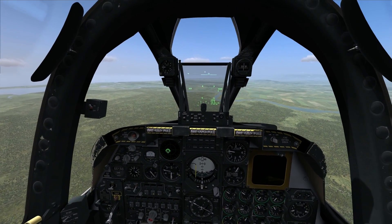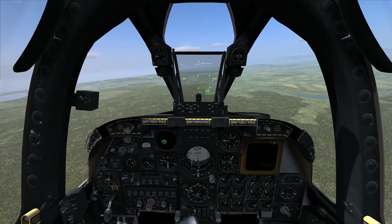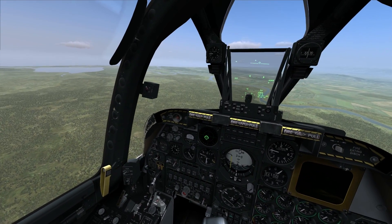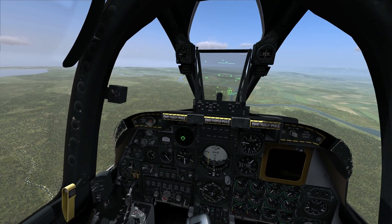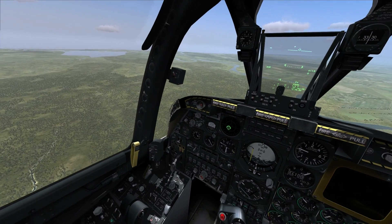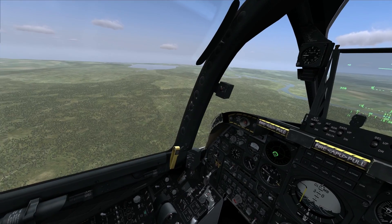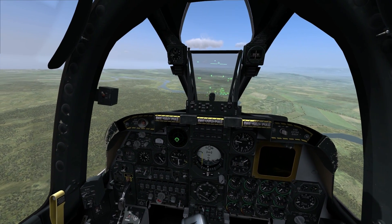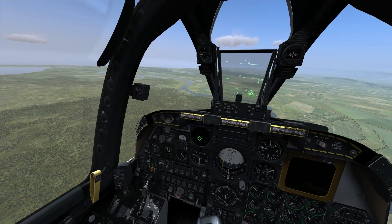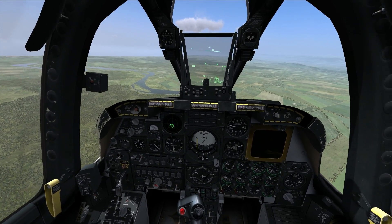Today's video is going to cover gun employment in the A-10A model. I'm flying around in the A-10A, which is a lower fidelity simulation — although it's a really great simulation — lower fidelity than the A-10C model that a lot of you might be familiar with from the DCS World group of modules. There aren't as many switches to throw or systems interaction as in the C model, but the techniques for gun employment are the same. I will cover the A-10C model in a lot more detail in a later video.